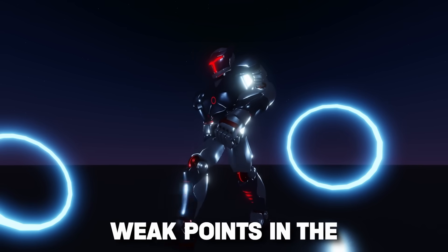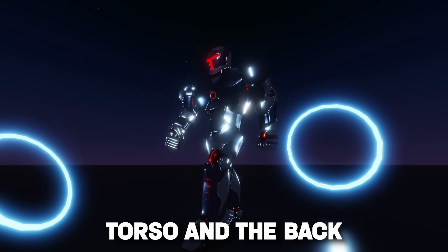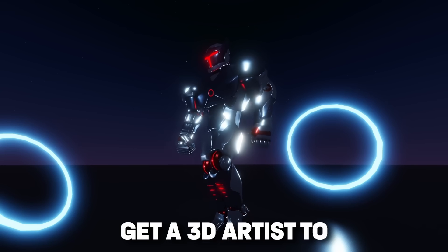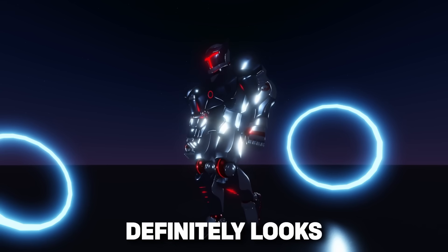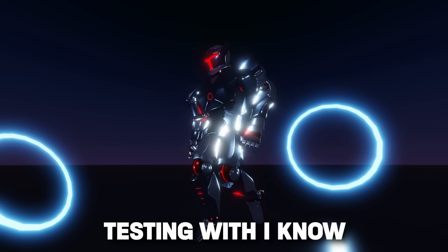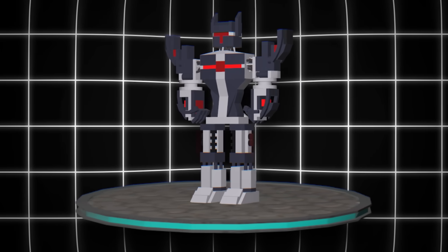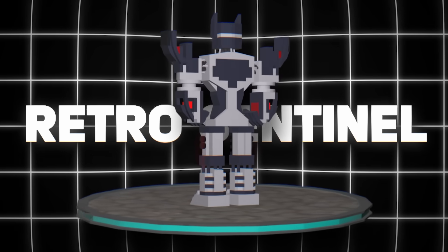Of course there are still a few weak points in the model. For example, the legs don't really have any visible joints that connect to the torso, and the back of the torso also looks pretty plain. Someday I will get a 3D artist to fix up these small issues, but the model definitely looks ready for testing. I know some people will really miss the old model from previous devlogs, so I do plan on including it as a skin in the future, possibly under the name Retro Sentinel.